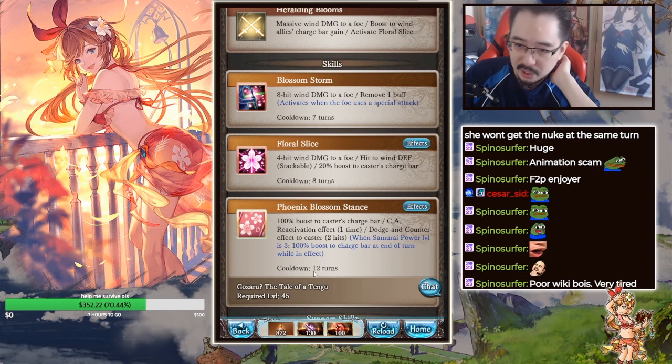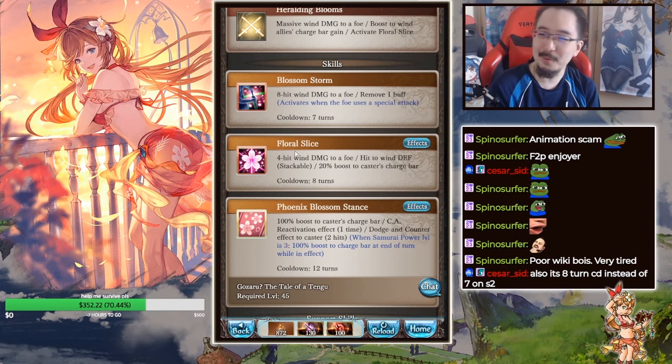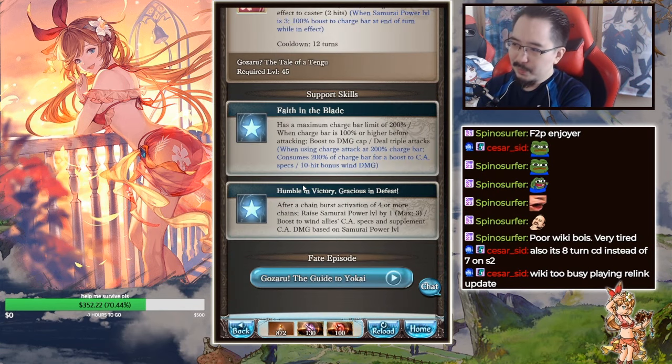The 100 boost to charge bar at end of turn is pretty good. It's an 8-turn cooldown on S2 — I noticed the wiki has it written as 7, then 6 at 75, but in-game it shows 8. The wiki needs some rest. Damage cap is 20%, guaranteed triple, and the CA specs — wait, I'm confused.